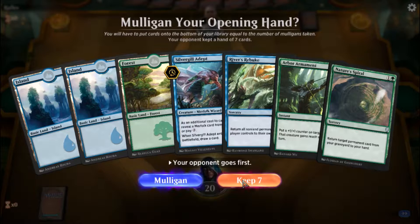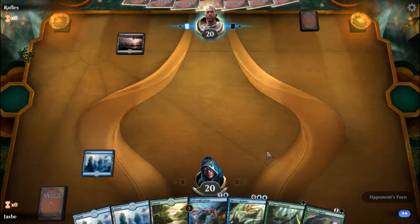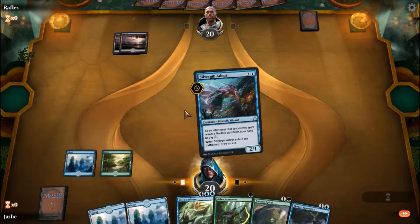I do not have a great starting hand, but I've got three lands, so let's see how this works out. When I cast this guy, I either have to pay two, one blue, one colorless, and an additional three, which I do not have, or I can reveal a merfolk in my hand, which I just drew here.